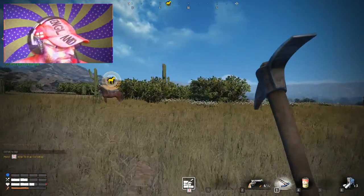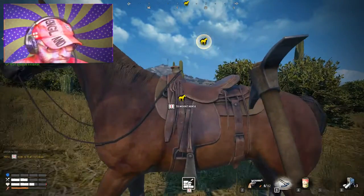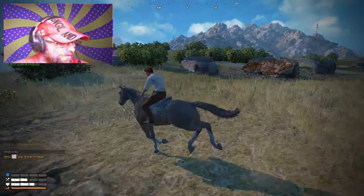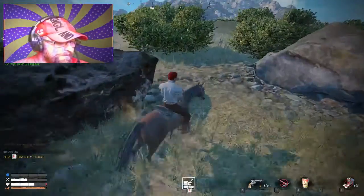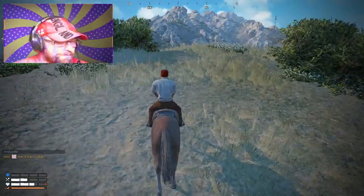So I can call my horse and it just appears — it doesn't come running or trotting. So there's work to do there. And then I get this third-person view. I'm loving the game and exploring its capabilities, and I'd like to help the developers wherever I can, even just by putting out videos and flagging things.